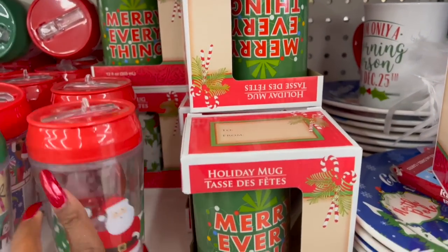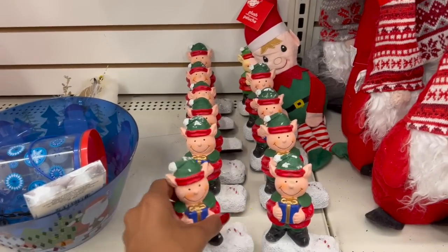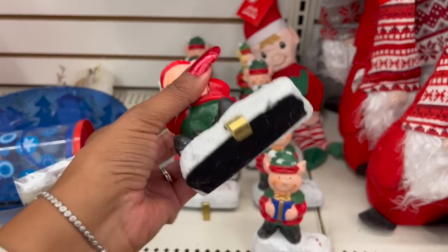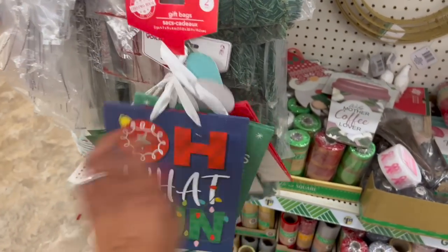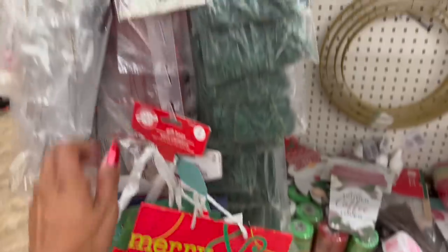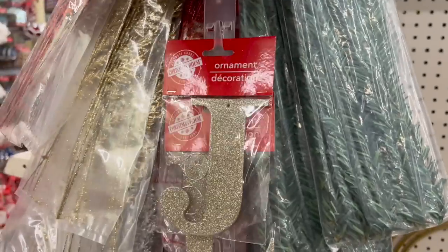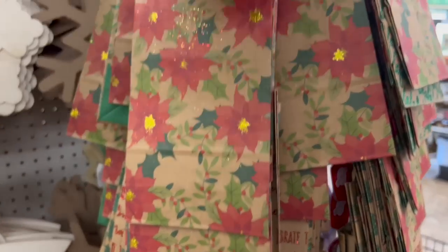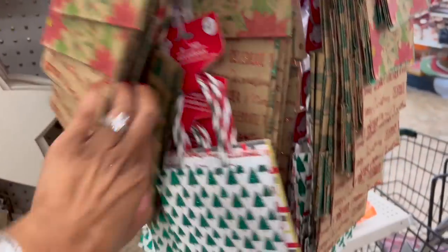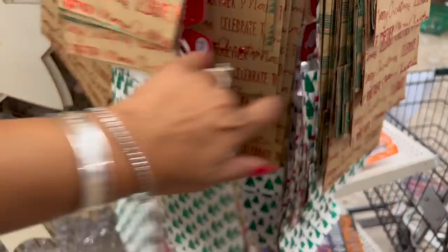They also have the holiday mug — 'Merry Everything' — how cute is that! They're slowly creeping in a little bit more Christmas decor. They did get in these stocking holders — they have the elf style. They started putting out Christmas gift bags: 'Oh What Fun,' 'Merry Christmas,' 'Merry and Bright,' 'Seasons Greetings,' 'Hello Winter.' The whack-a balloons are out and they have ornaments and letters. They have a three-pack for $1.25.